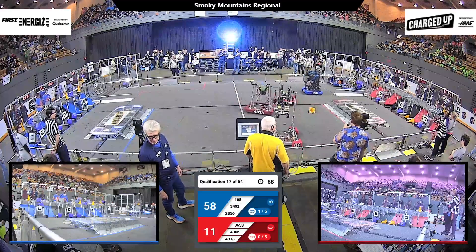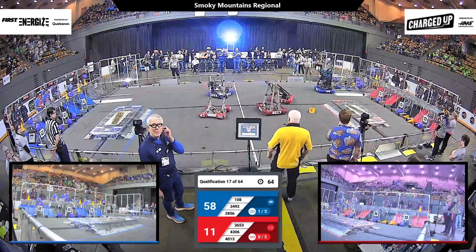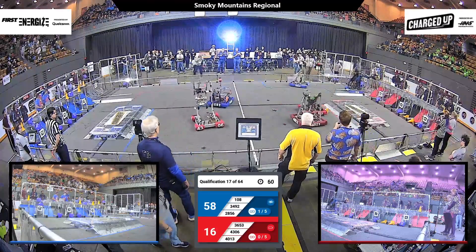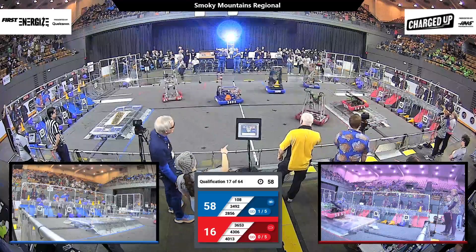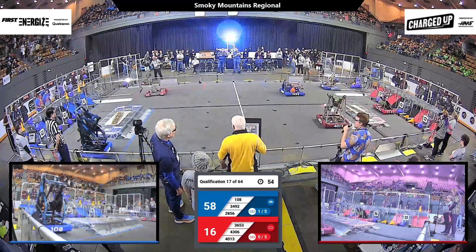4306 now, 36-53 pushing a cone. Over on blue in the human player station, 108 up with their arm. 28-56 backing out to give their alliance partners some room. It is 58 blue, 16 red with just under a minute remaining.